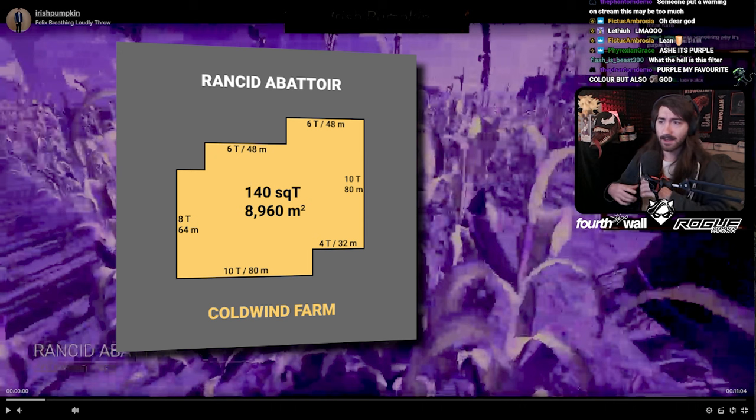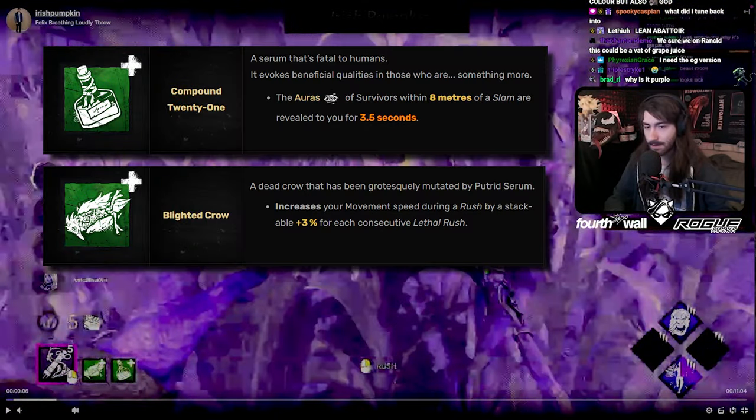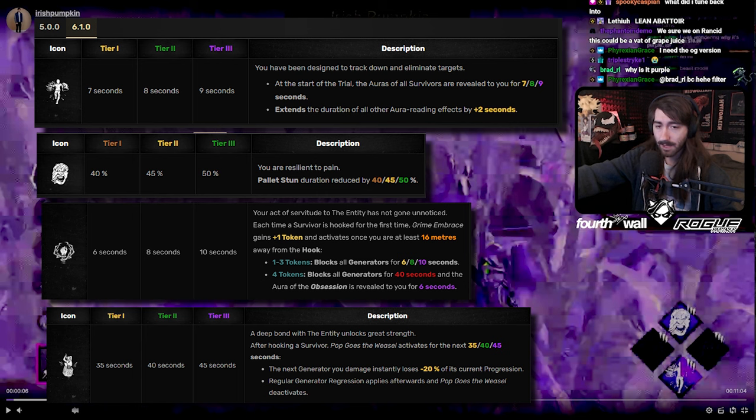Let's go ahead and take a look at your add-ons and your perks. They're using filters — okay. Looking at your add-ons and your perks, you're still using the speed add-ons for Blight, which are still good, less good than before but still good. You are using the aura reading compound add-ons, so that's fine. Your build is kind of on the weak side.